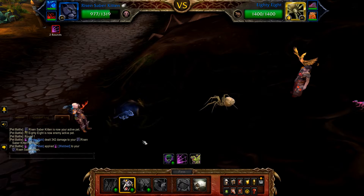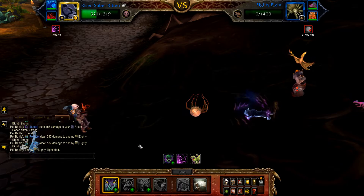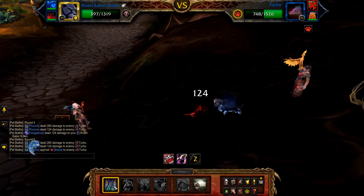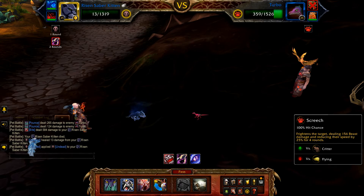Start with Screech, and then Pounce until 88 is defeated. If 88 is at or below 351 health, cast Devour for a heal. Once 88 is defeated, Turbo enters — spam Pounce until your kitten enters its undead round. When in the undead round, use Pounce if this will finish off Turbo, otherwise cast Screech.